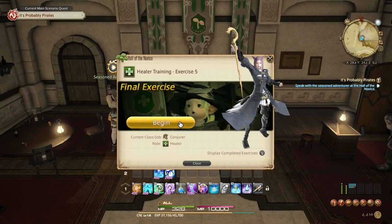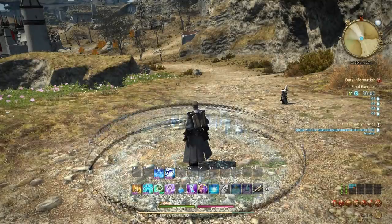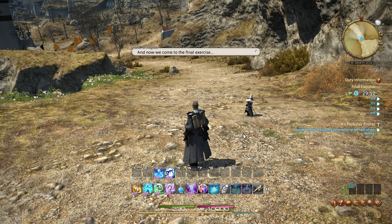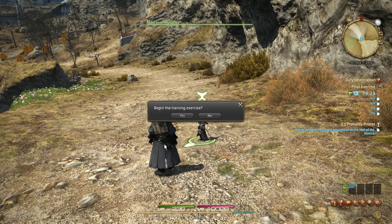Oh, final exercise number five — I thought there was more than that, never mind. A bit of a different location here. Now we come to the final exercise — as the culmination of your training, all the skills you've acquired will be put to the test. Put your lessons into practice and you'll do just fine. We can begin as soon as you are ready. I've been ready all this time — can we just get on with it?